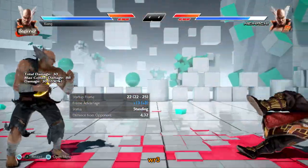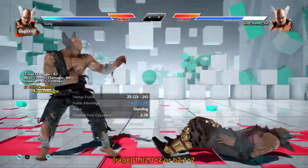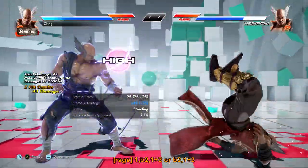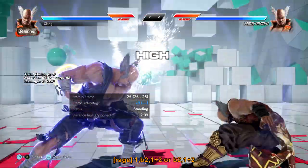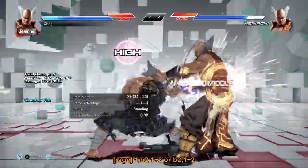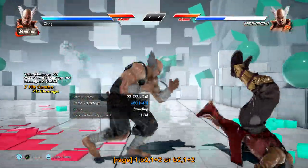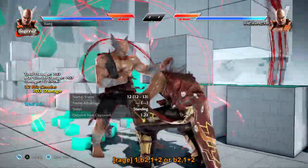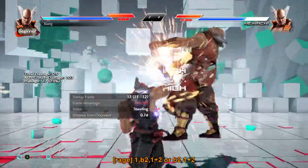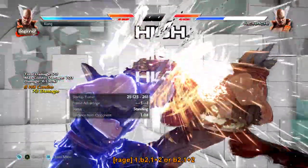His rage drives are souped-up versions of his 1-back-2 and back-2 moves, juggle on hit, plus 9 on block and forces crouch. The 1-back-2 version is especially scary since it's a natural combo on counter hit, giving you a completely safe attempt at catching an i-10 counter hit combo. But it's useful for juggles too since using it as an ender will give you a ground stun for a free hit.